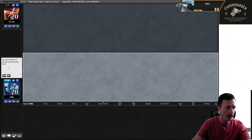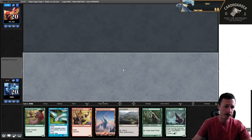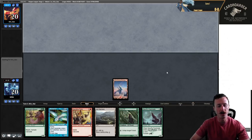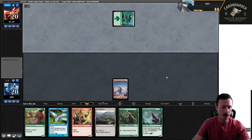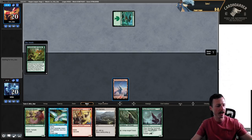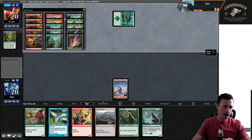Alright, round one, we're against Chris Cobb. This hand's pretty bad, but I'm going to keep it. We have a Mountain and then we can Ash Barrens for Forest. Then we can either foretell Packmate on two or just play Arbor on two. This hand's pretty bad but I kind of just wanted to keep it. Alright, we're against Boggles. Boggles is kind of a rough matchup, especially game one, but we can destroy their lands.